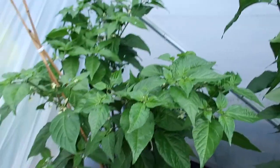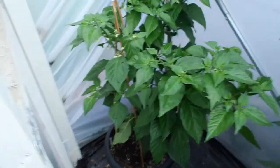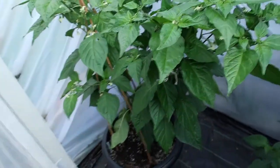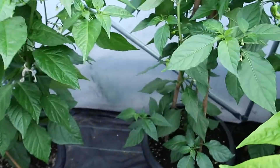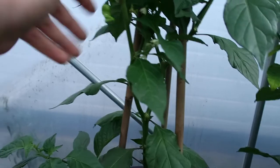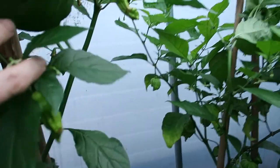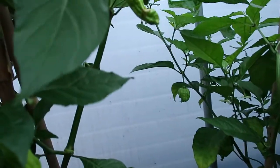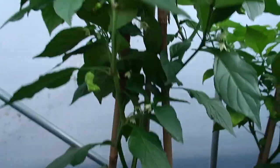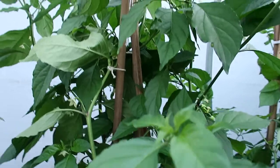Looking in this corner here, this is my Carolina Reaper plant — tied back, not producing peppers yet but plenty of flowers on it. We've got Chocolate Boomers here — not quite chocolate yet, not big enough yet, but it's giving me peppers. A bit of a mess up there; I had to tie it off yesterday because it was just out of control.